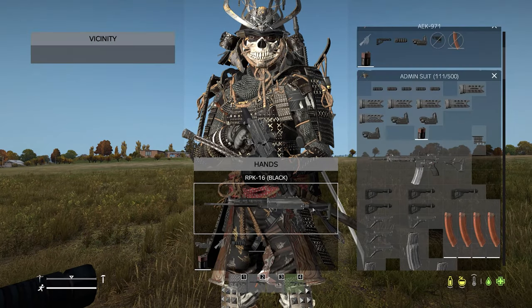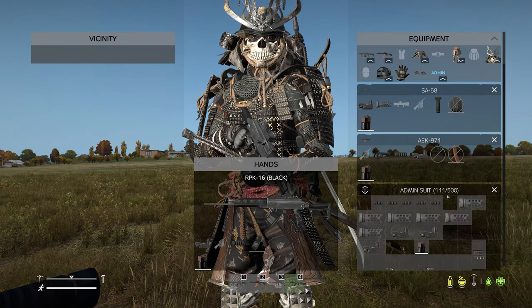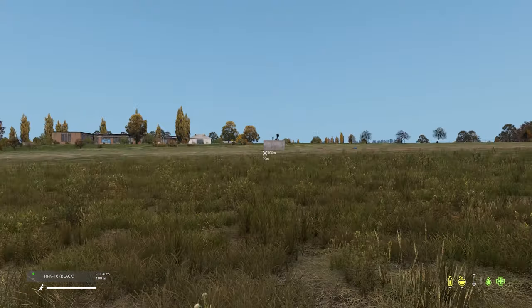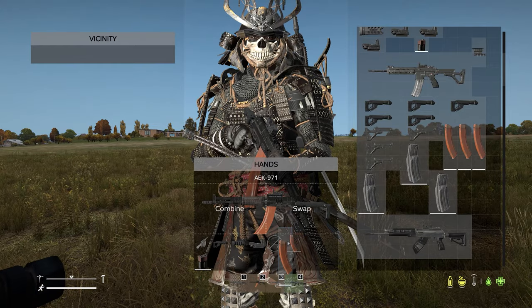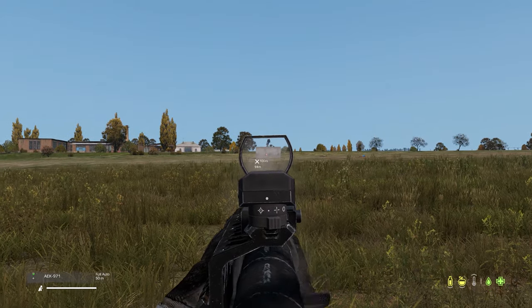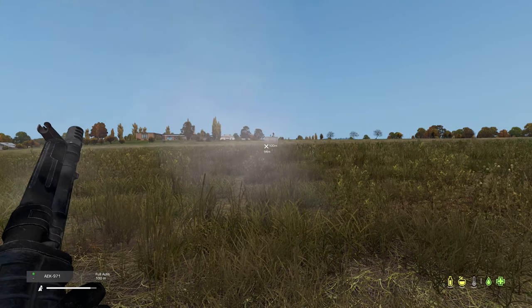Alrighty then. These guns all have crazy fire rates and definitely need something changing around that. No point using any other gun. At 100 meters with a little bit of pullback you can easily get these fire rates unlocked. So AEK, 100 meters, crouch a bit, pull your mouse down — full spray someone. Easy.